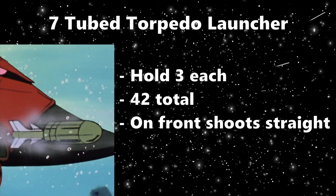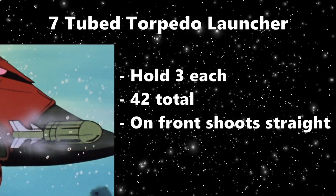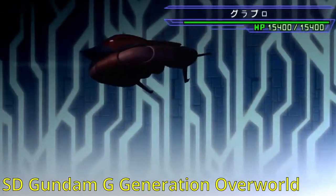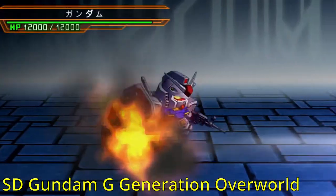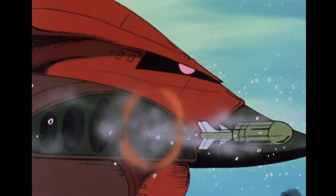They're located in the front body of the Grublo and are his main weapon — actually his only ranged amphibious weapon. While the size is not given, these are torpedoes for a mobile armor, so you'd expect them to be bigger than normal. And this thing is made for ship combat, so you want some big torpedoes for big ships.